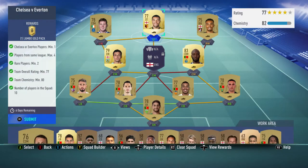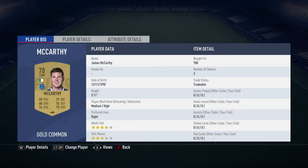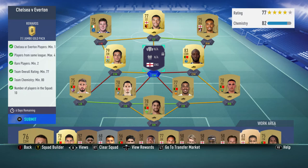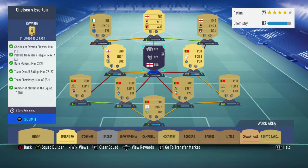For the Everton player slot, the cheapest I could find was James McCarthy, bought for 700, Irish, plays in the Premier League for Everton. Once you have done that, press start — there you go, submit the squad.